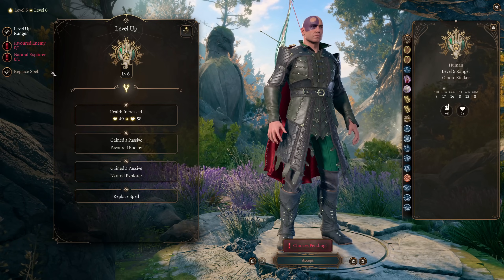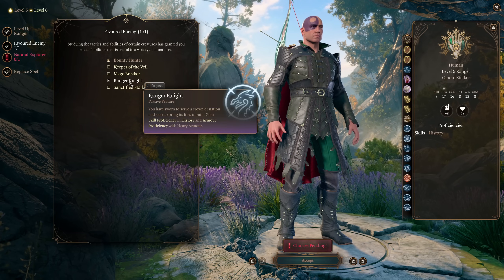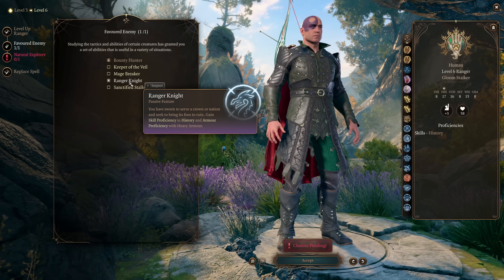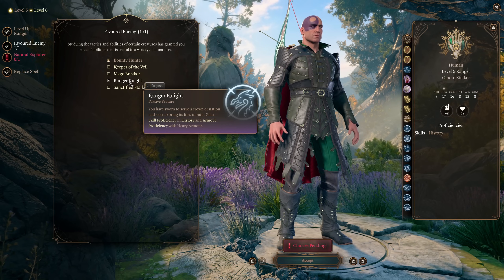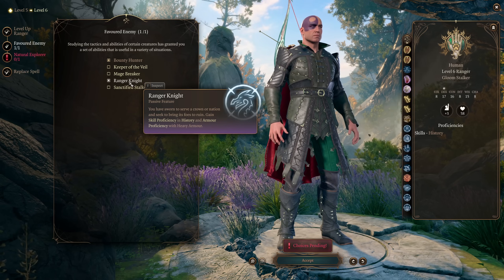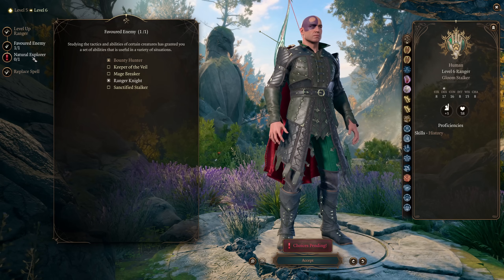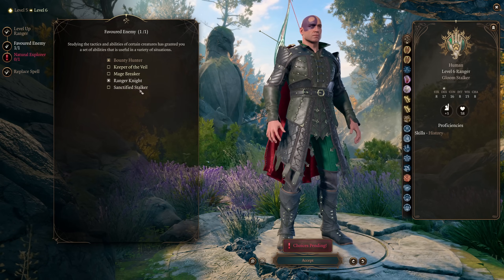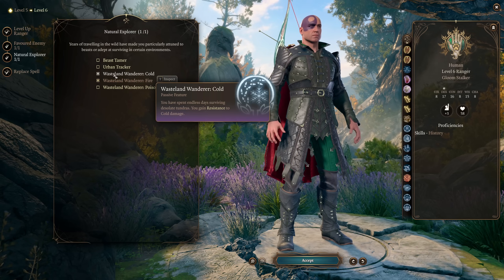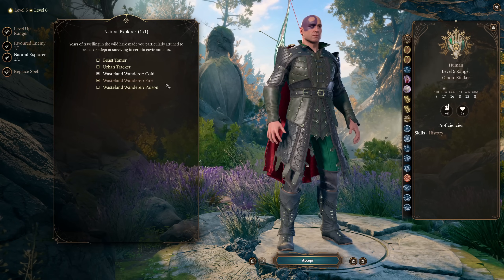At ranger level six we get another favored enemy and natural explorer pick. For favored enemy we take ranger knight, because there are some heavy armor pieces worth equipping — including one helmet that makes you immune to critical hits, which is one of the few things that can stop a ranger. For natural explorer, we take wasteland wanderer cold — the second most common elemental damage type — making us even harder to kill.